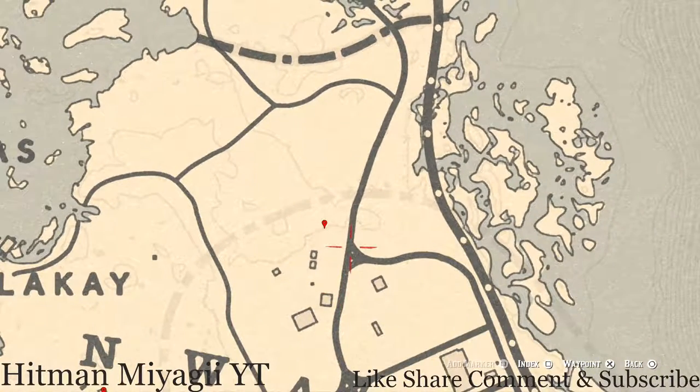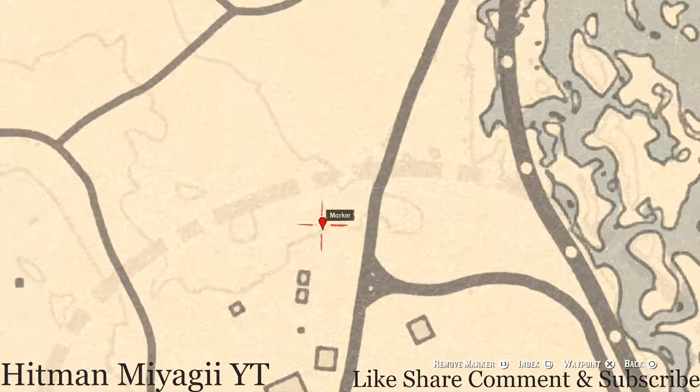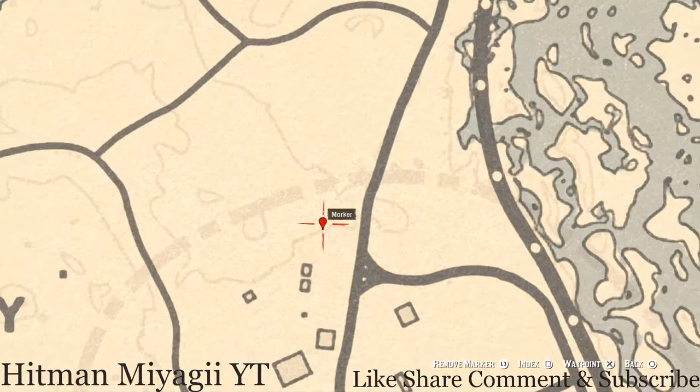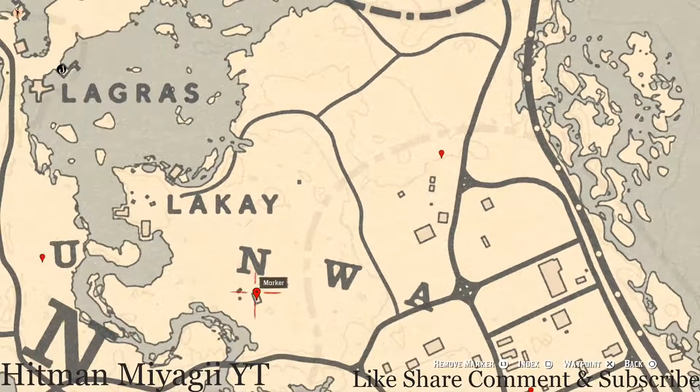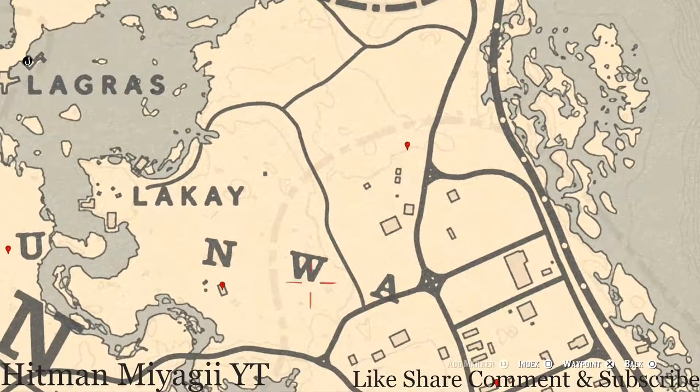Let's go down to our next marker which is a fossil. This fossil is randomized — I cannot tell you what fossil you will get. Come right here at this location with your metal detector, right by a bush area, and that's what you will dig up.